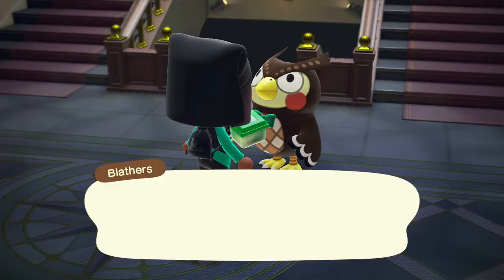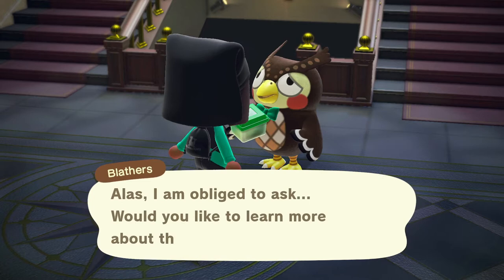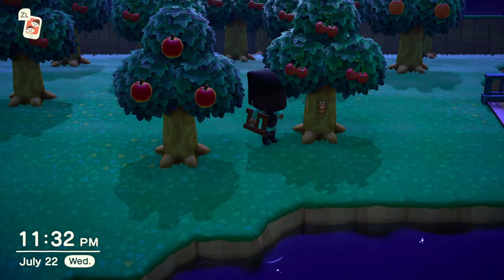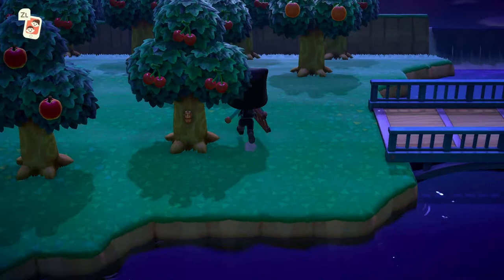It doesn't really make much sense to me, but you can donate it to the museum, although it is in the Critterpedia, so it makes sense in that way. I'm just going to chalk up the game's strange fixation on the Cicada Shell as a cultural thing. On trees, it looks like a beetle. It doesn't move at all, and if you run into the tree, it doesn't drop, so it's extremely easy to catch if you can find it.